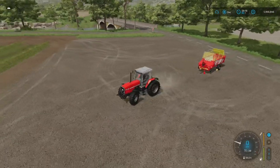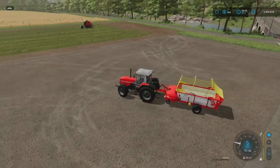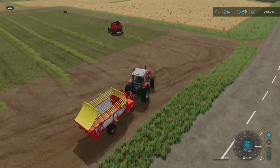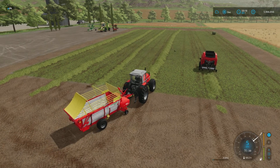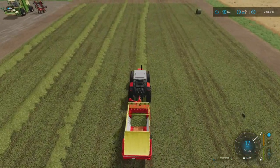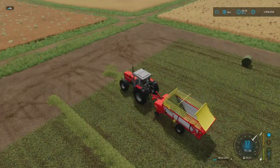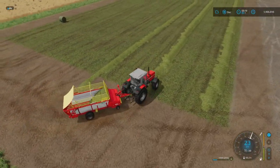We'll grab our loading wagon and do a quick demonstration of this in action. As we can see, it's picking up the loose hay and putting it in the back. That'll carry on as we go along.